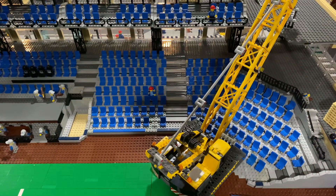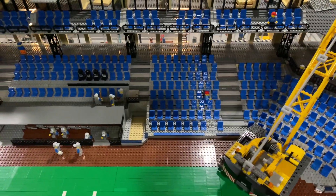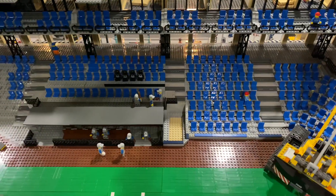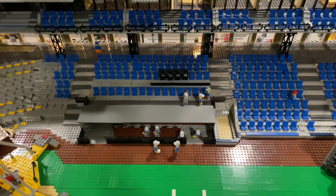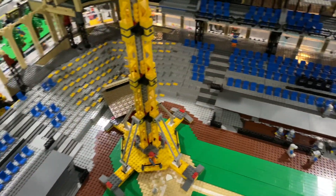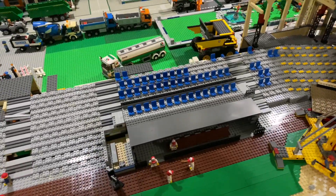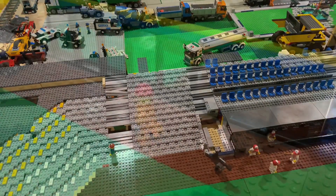Just an overview shot of the first level starting on the third base line, left field side. There's a third base dugout. A lot of this side has been rebuilt and the exterior is pretty much done on this side. So we're shifting towards the main entrance, which we pretty much knocked out. Then it's on to the first base slash right field side — we've got a lot of work to do on that section still.